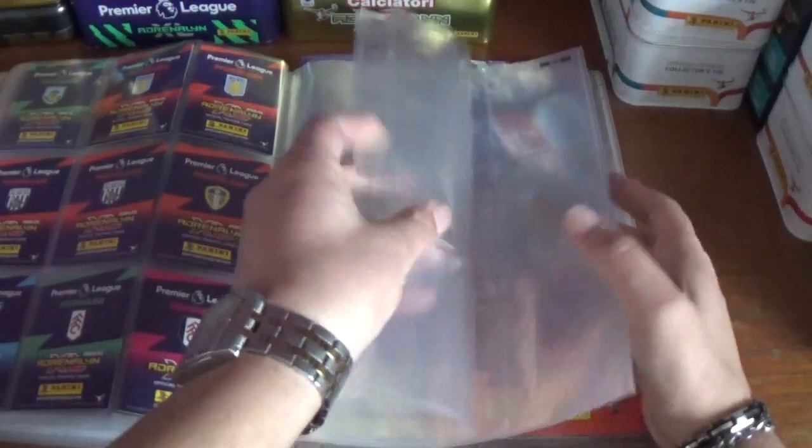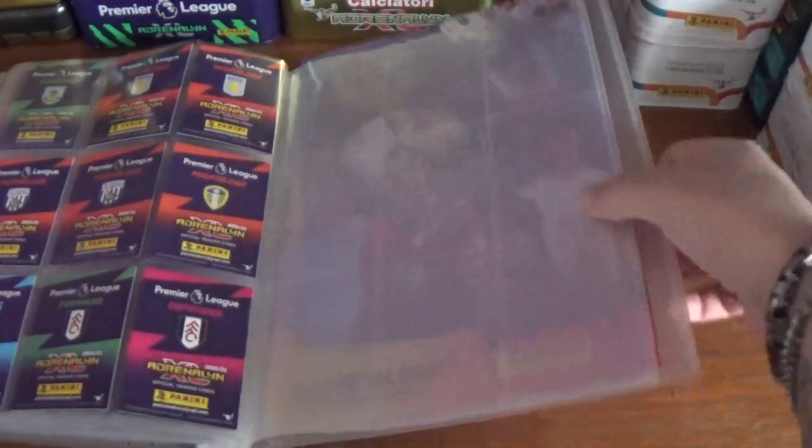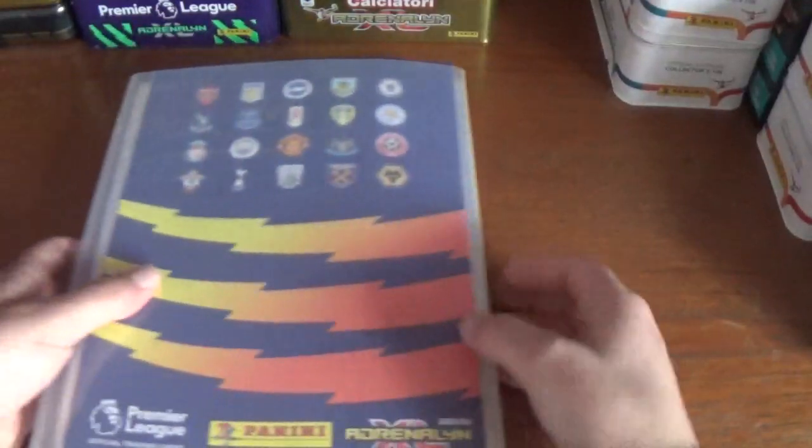Panini have stated that there is enough room in the binder for the update collection, but my eight pages will only hold a total of 72 cards. With there being over 200 cards in the update collection, I'm not going to be able to fit them in here, so I'll end up putting them in one of my spare binders.